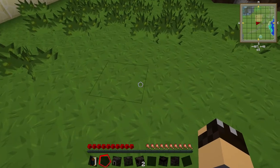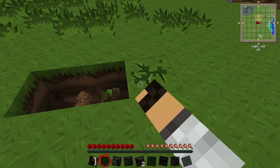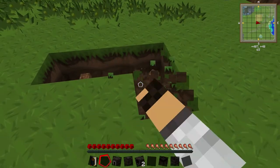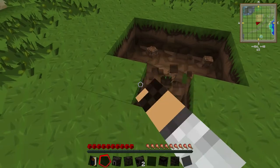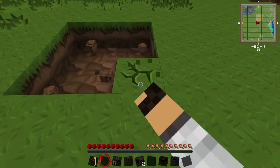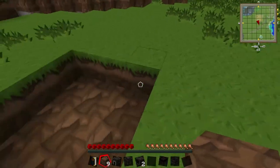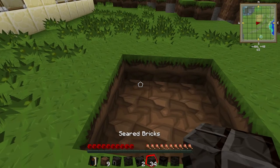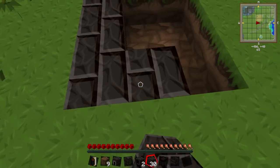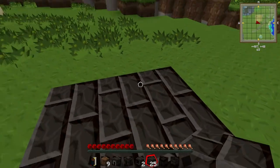The first thing you're going to need to do is build the base, and the base is built in a three by three square — which is why you need at least nine of the bricks. You can actually build it on the ground, but I'm going to sink it into the ground and there's a very good reason for that. So I'm going to take nine of my seared bricks and place them in the ground, and that creates the base for the smeltery.